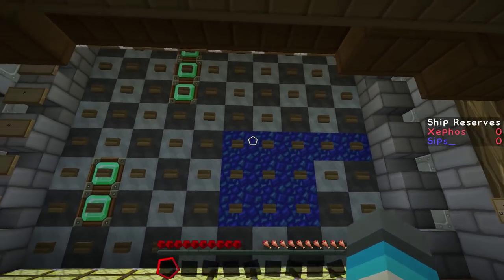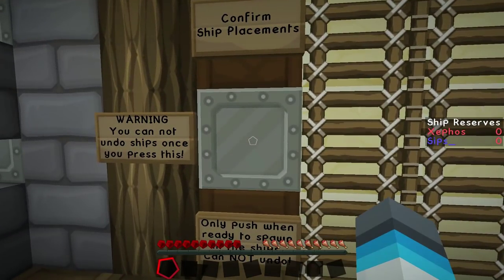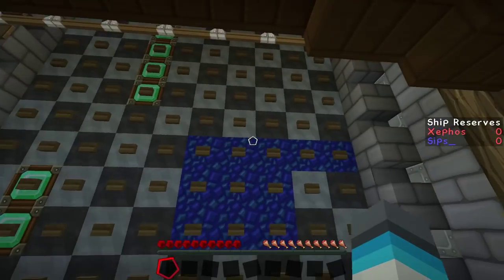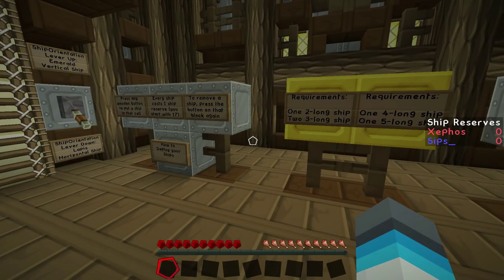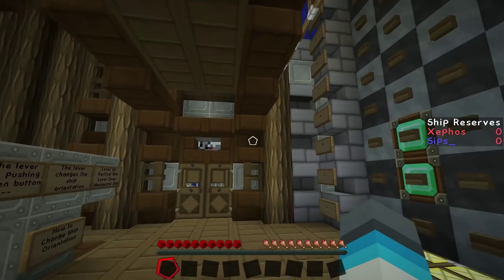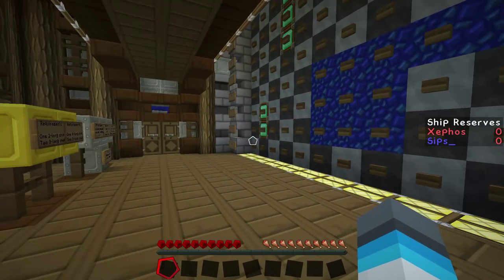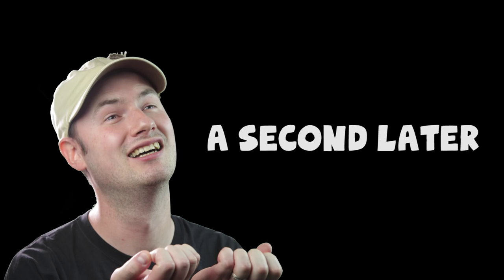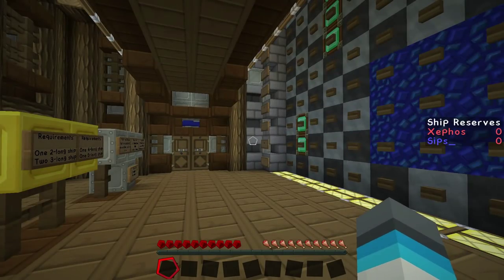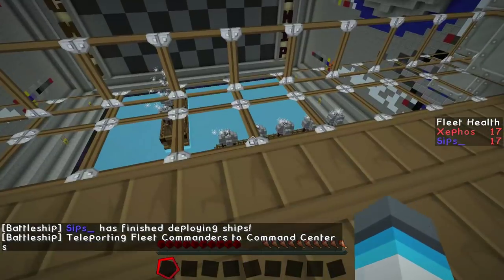I'm placing my carrier. I'm done. Okay Sips, place your ships. I've placed them, and then we will do battle. So if you look down you can see all of your ships down there. Where are you? You should be on a platform now. It's lagging. Just give it a second. I'm still in my confirmed ship placements. Oh, I'm on a platform now — it's just transported me.